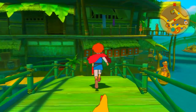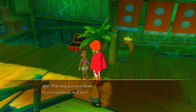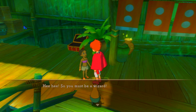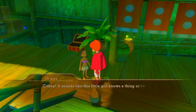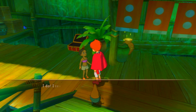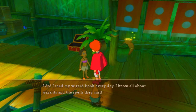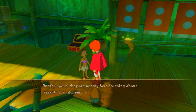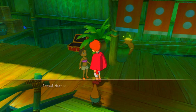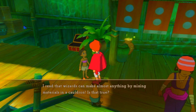There is this little girl right here that wants some alchemy done. It sounds like this little girl knows a thing or two about wizarding. She says she reads her wizard books every day and knows all about wizards and the spells they can cast. But spells are not her favorite thing — it's the alchemy she loves the most.